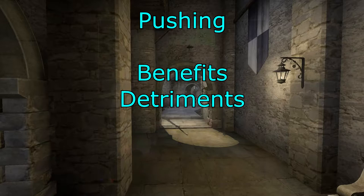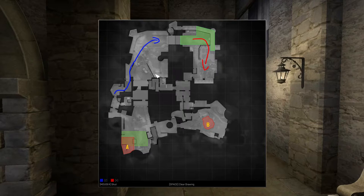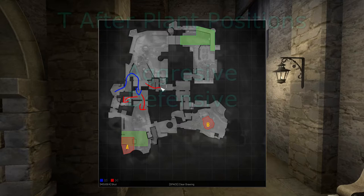Now let's look at pushing — benefits and detriments. You can push multiple ways here. You can push all the way to T spawn, but this just forces T-side people to rotate across and back into the hallways — not a very good push. You can push into the hallways, which is quite good as it forces people to B site, back to T spawn, or up the ramp. If there's no one at ramp, it's a very good push. You can also push onto the ramp, which is okay, but now they've got Long control and if they spot you, you're kind of stuffed.